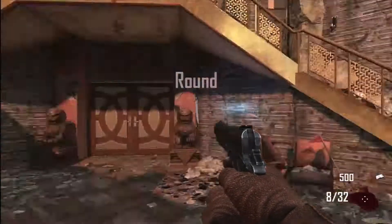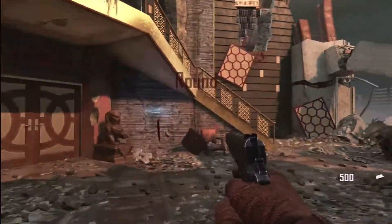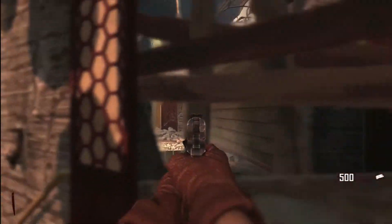What's happening guys, Goody here, and this is a really easy achievement to get on the new zombie map, Die Rise. This is called Face of the Dragon, and it's literally how to get onto the other side of the map before round two.